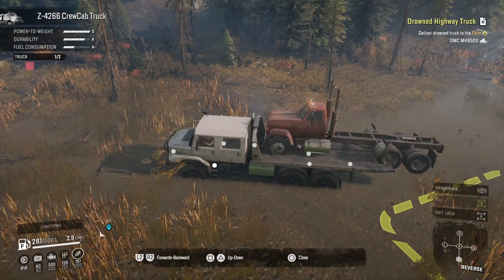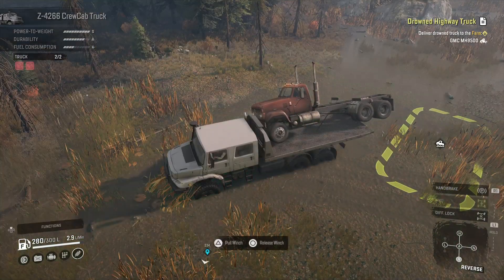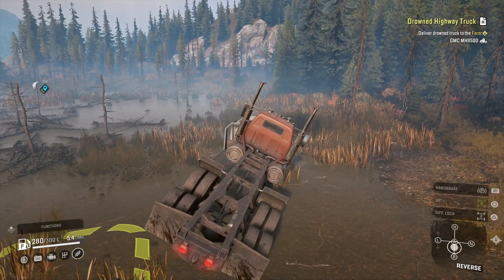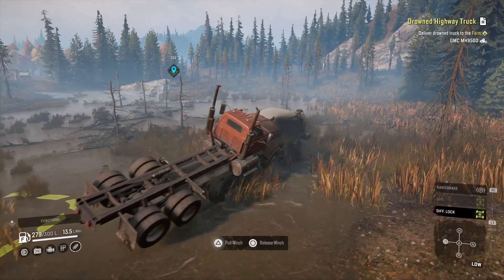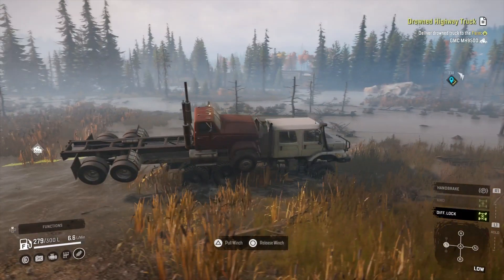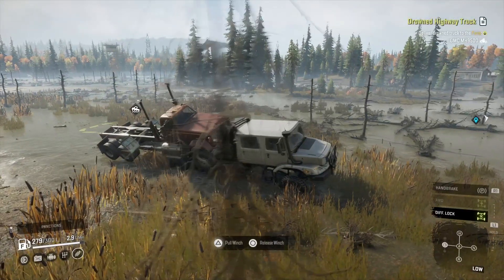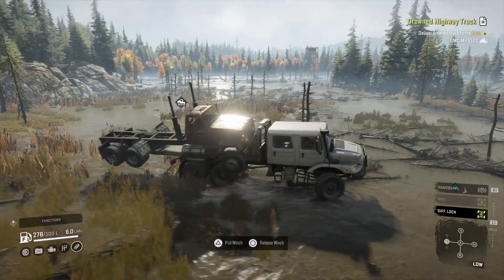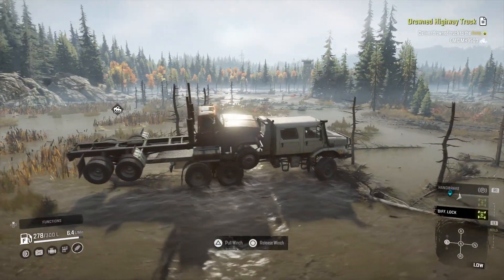Good news — considering the GMC is clearly a bit too big for the rollback, it had no issues lifting at all. I'm glad modders have added rollbacks because I think SnowRunner would just somehow find a way to make it not work nicely — they'd just find a way that it has to have that limitation, like it'd be struggling like hell to lift a truck.